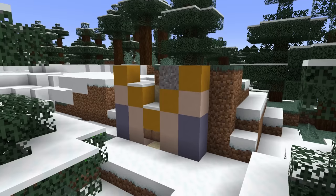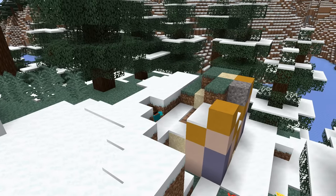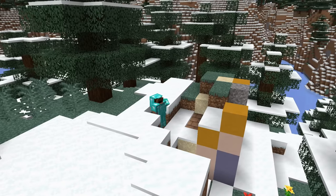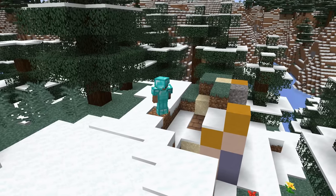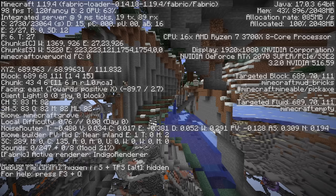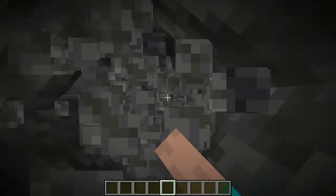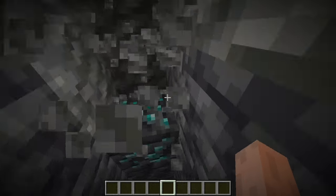Number 1: you can actually now find diamonds using trail ruins. This will probably get patched soon, but for now it's totally OP. Because of how the new structure was coded, all you have to do once you find a trail ruin is go to the most northeast coordinate of the ruin, mine 4 more blocks to the east, and then just head down. 9 times out of 10 you will actually find diamonds. Super duper useful — just watch out for lava on your way down.